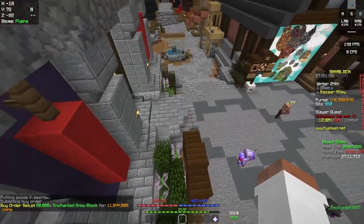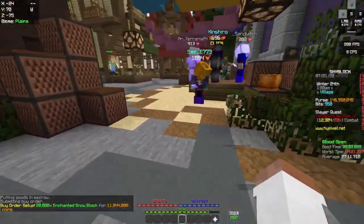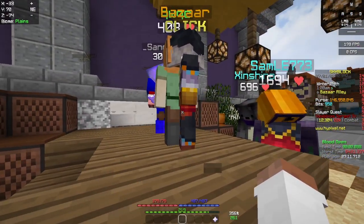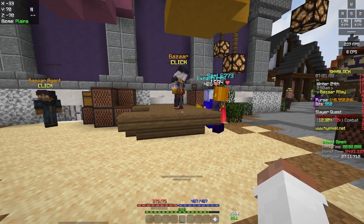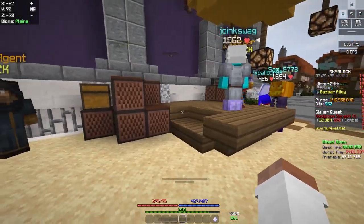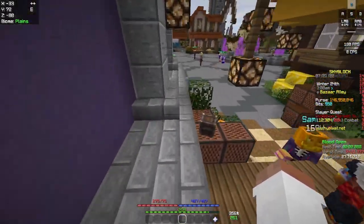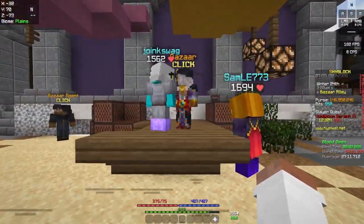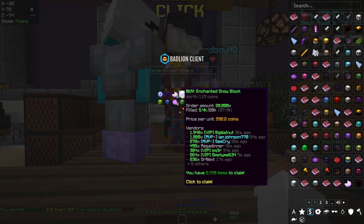If you're an endgame player, that's probably not going to sound like much, but this literally takes 5 minutes to do. And if you just have lots of orders going up at the same time, this is going to rack you up a lot of money. It's not only snow and clay you can do - sometimes it's raw mithril, enchanted diamonds, enchanted diamond blocks - they all sometimes work. And a lot of the times you can actually make about 300,000 to 400,000 coins on each flip.